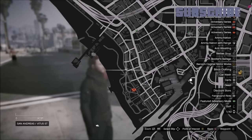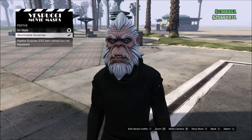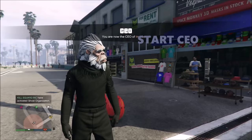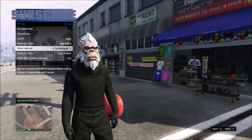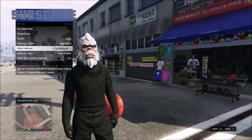I will show you how to wear any helmet with mask after the new update. The first thing you need to do is drive to this location on the map. Now pick the mask you want to put with the helmet. I'll be picking an abominable snowman mask. Now start a CEO, then hold down select, go to style, auto show bike helmet and turn on. Now go to bike helmet and pick the helmet you want with the mask. I'll be picking a tan bulletproof helmet.